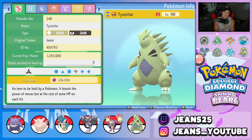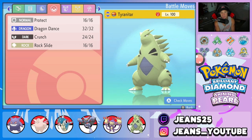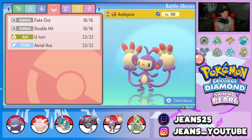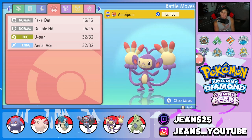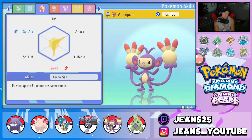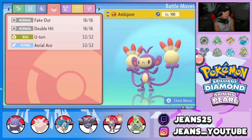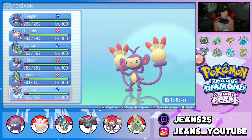Gliscor is fully invested in bulk - look at that Defense and HP, it came to play. Next Pokemon is Tyranitar, and Ttar is just a beast. He's got Sand Stream to pair up with Gliscor, and we gave him the Life Orb. Running Protect, Dragon Dance, Crunch, and Rock Slide - two STAB moves, one setup move, and Protect. Final Pokemon is Ambipom, a great Fake Out mon, really fast, with Technician ability and Silk Scarf. Fake Out does decent damage, Double Hit does crazy damage, plus U-Turn and Aerial Ace.